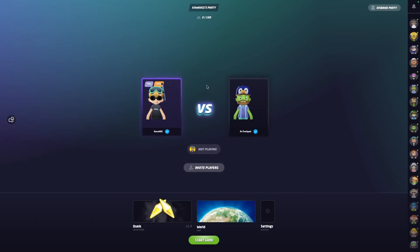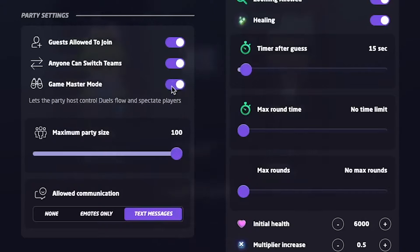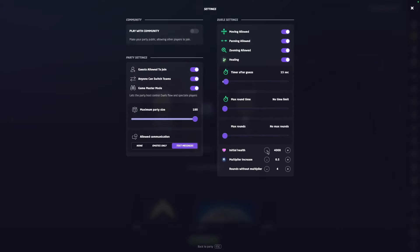Just select duels, press settings, and toggle the Game Master Mode. Then it's just a matter of adjusting your duel settings and starting the game.